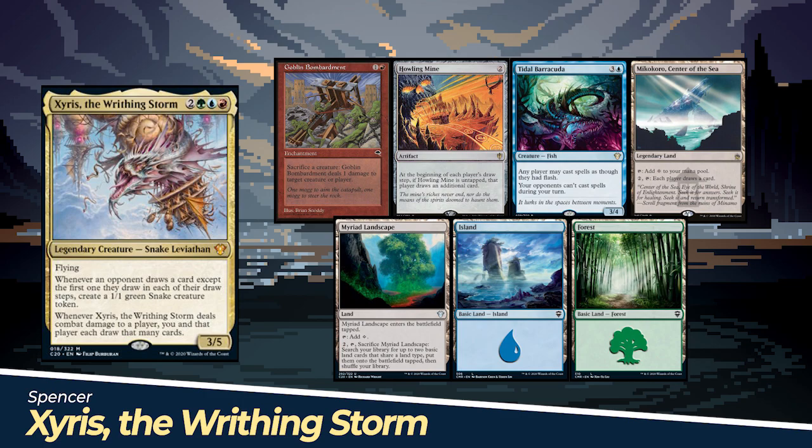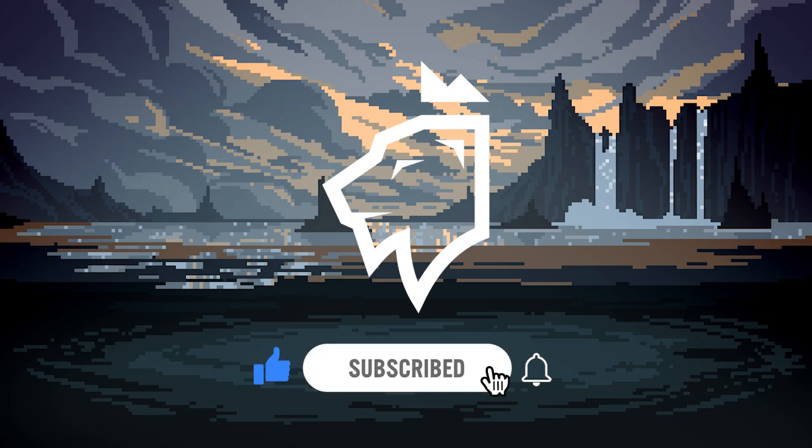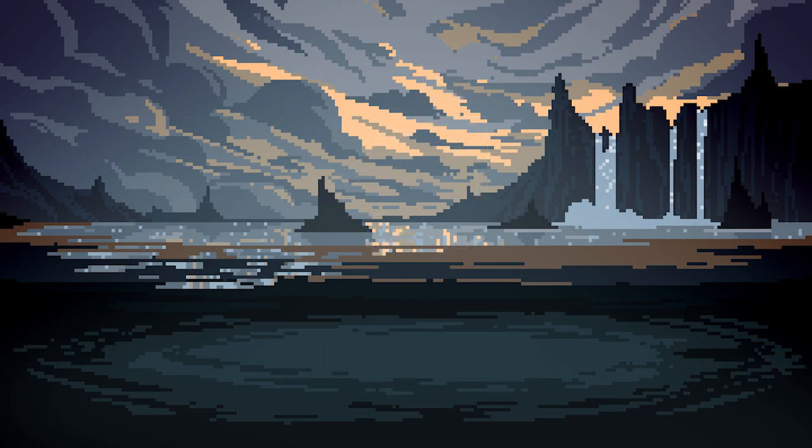Spencer's starting hand includes Goblin Bombardment, Howling Mine, Tidal Barracuda, Mikokoro Center of the Sea, Myriad Landscape, an Island, and a Forest. If you are looking for more awesome Commander games or other nerdy content, please subscribe to our channel and click the notification bell. You won't regret it. And with that, let's jump into game one.